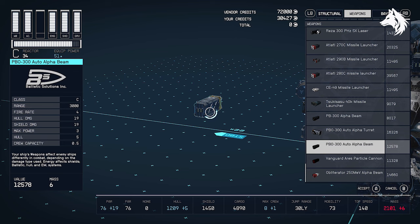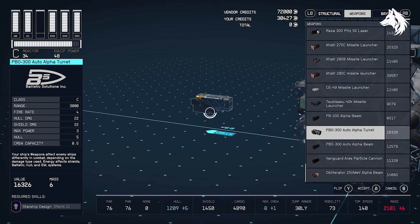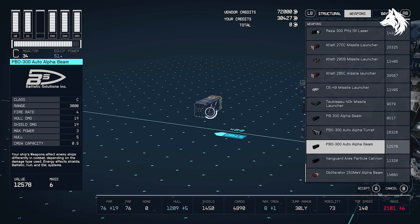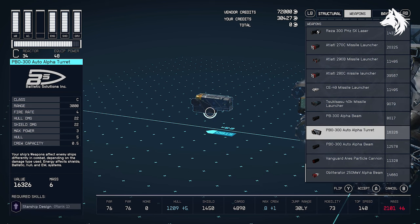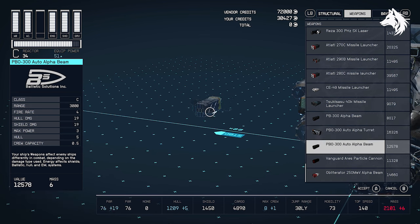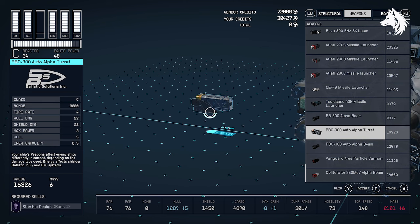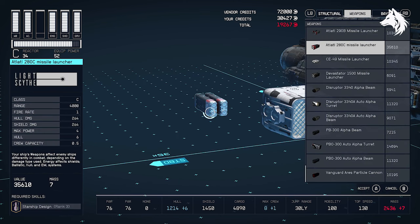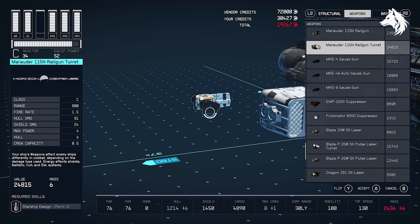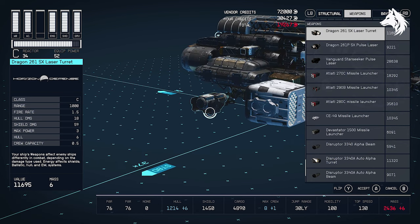For weapons, every vendor will sell you the same things including a bunch of rank 4 weapons, however the best weapons really just depend on your playstyle and preferences. I personally have the auto alpha beam and a bunch of PBO auto alpha turrets — they both deal huge damage and you can take on an entire fleet of enemies. If you're looking for the biggest damage stats: the two ATC missile launcher does the most overall damage, the firebolt 4000 suppressor is best for electromagnetic, the marauder 115N railgun turret does the most hull damage, and the dragon 261SX laser turret is best for shield damage.